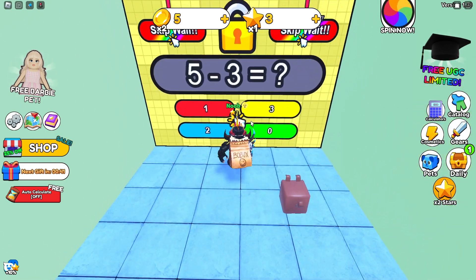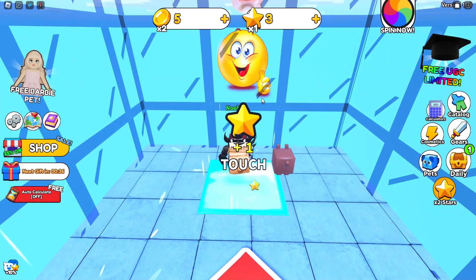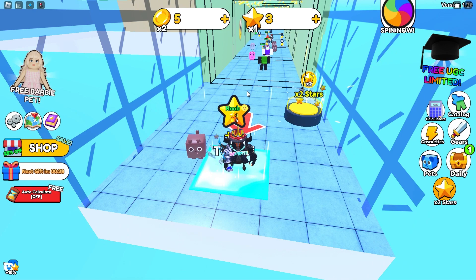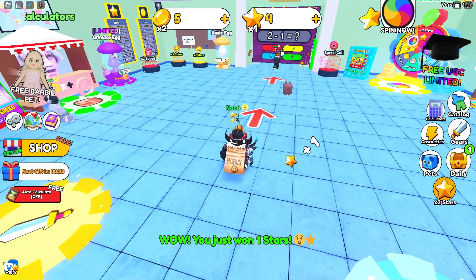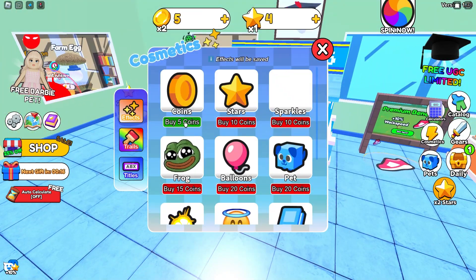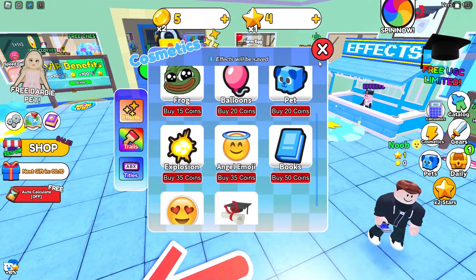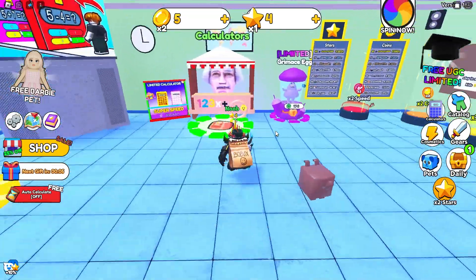Actually, the pets scale your coins, not your stars. So stars are going to be the hardest thing to get. As you can see, I still get one star but I get more coins. You can buy five coins, buy ten coins — it's pretty simple and self-explanatory.